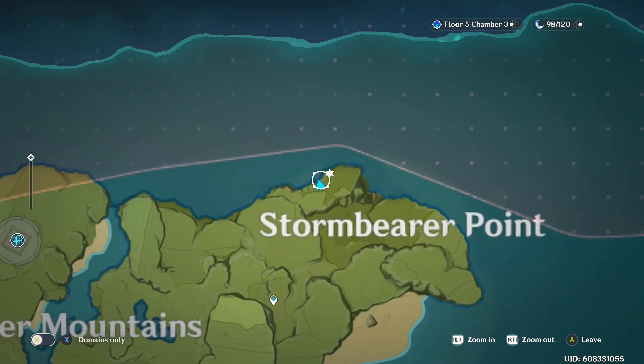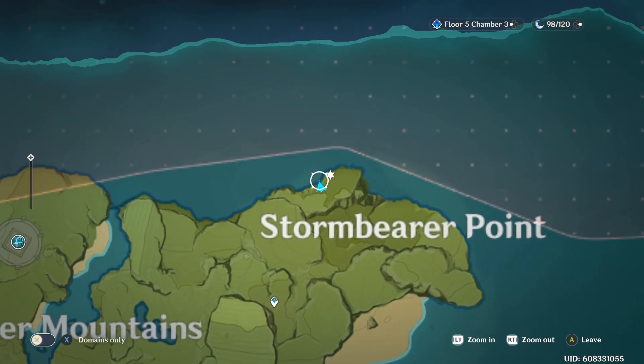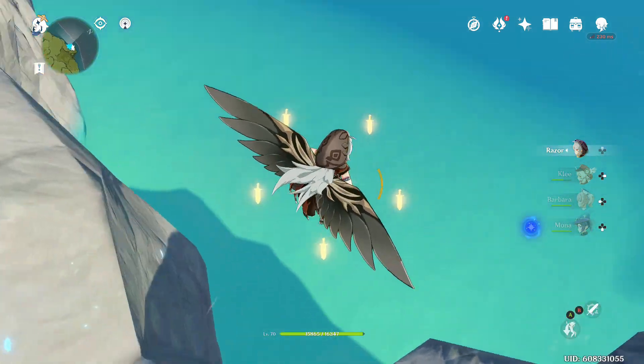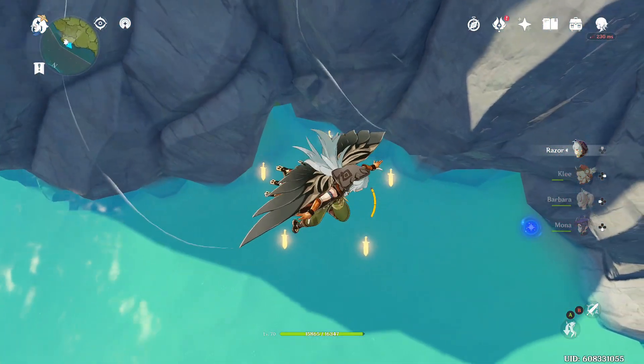Pretty much when you come to this point on the map, just fast travel from the fast travel station that's down to the south of us. You want to run to here and then jump off at this point.